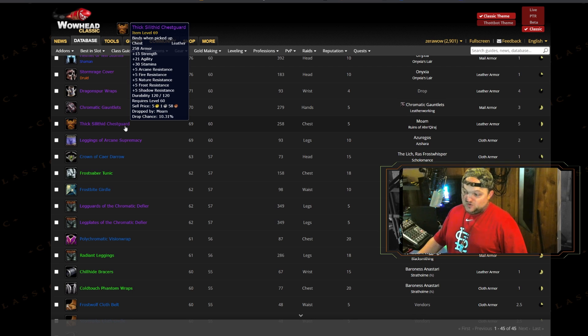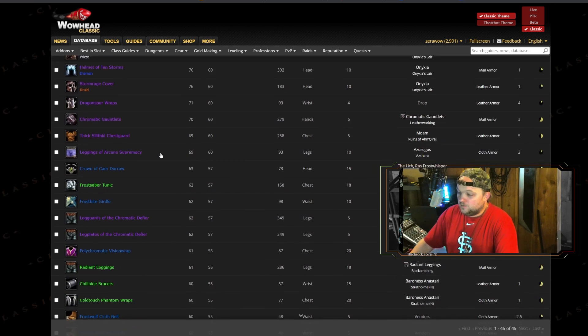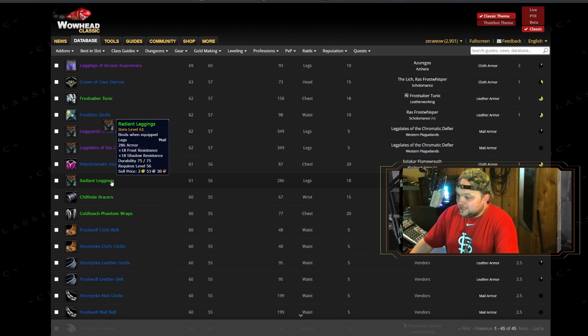I hate AQ20, I can't stand it. But the most important thing to remember is that frost resistance is very circumstantial in Naxx. I have no experience in Naxx — it's going to be a new curveball for me — so if I misspeak, let me know in the comments and I'll update this in a future video. For the most part, aside from the T2 helm, this is pretty cut and dry. Radiant Leggings being a solid example.